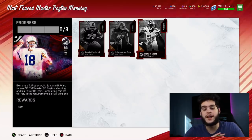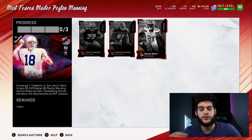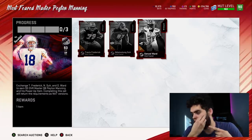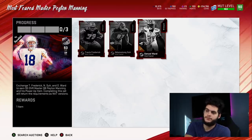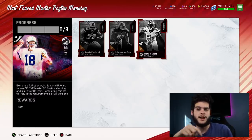Now you're going to get Peyton Manning back, and his power card goes for about 15k. So subtract 15k from the 580 — you're working with 565,000 coins. So far you have a Frederick, a Sue, and a Ward, plus Peyton Manning's power card which we just subtracted. Now this is where it comes into play. First I'm gonna give you guys the route where you keep the NATs, and then the route where you keep Peyton Manning. For the route where you keep the NATs, you have 565k and you want to sell Peyton Manning.